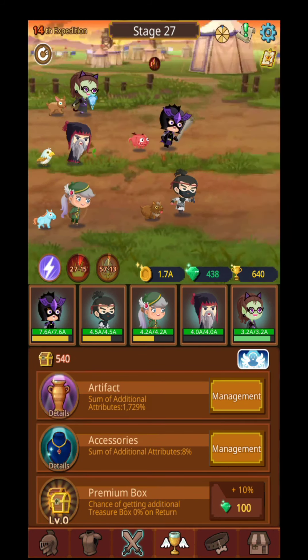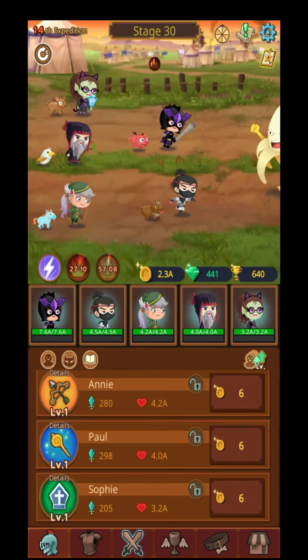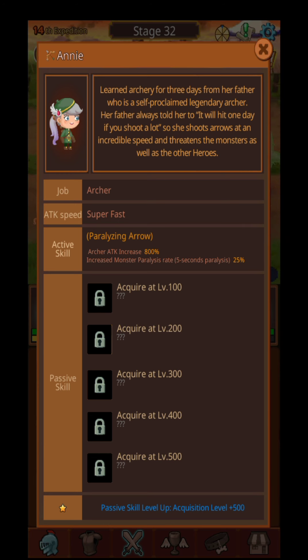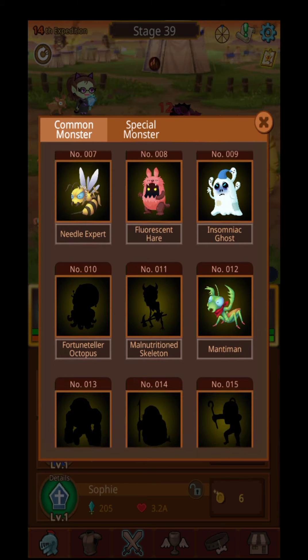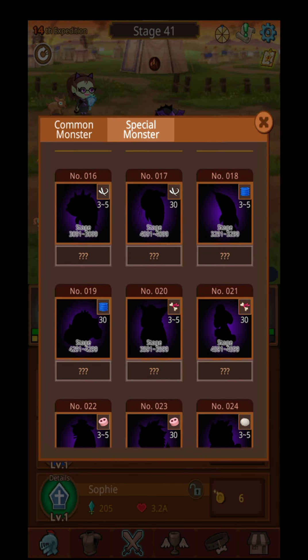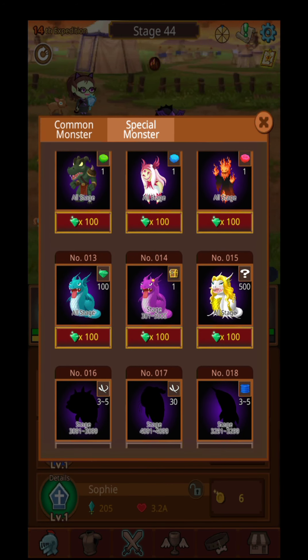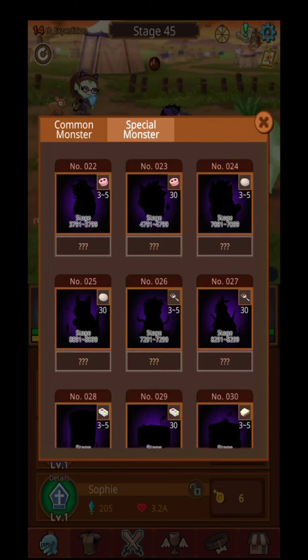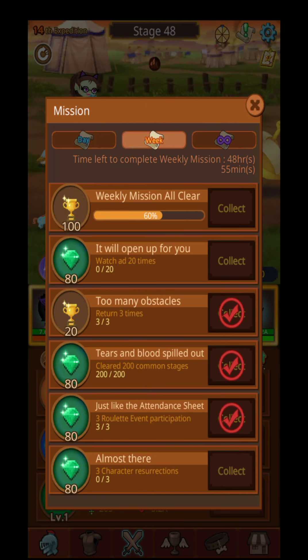These are the only 5 heroes you will have in this game, but you will be able to change their skins and acquire different kinds of things — some passive skills after you level them up and so on. These are the common monsters you can see over here; special monsters depending on the level will drop different kinds of gems. I haven't discovered lots of them, so there are definitely lots of things to do in this game.